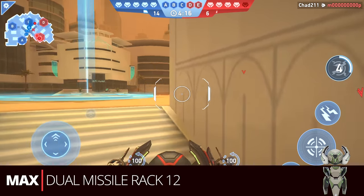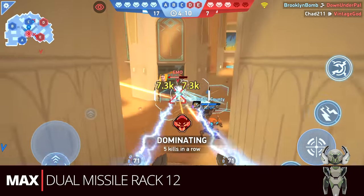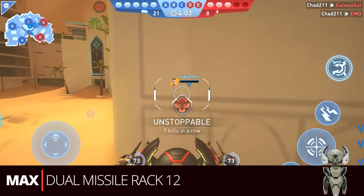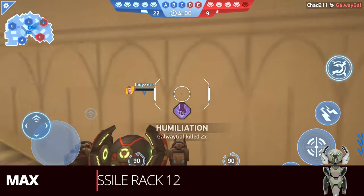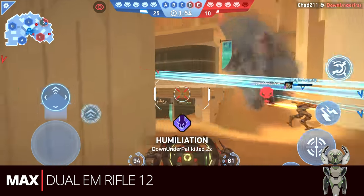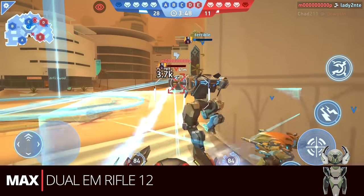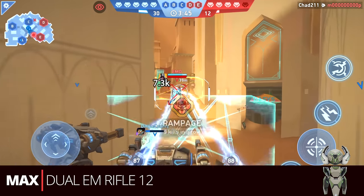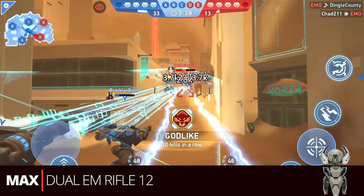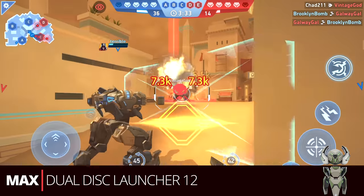Next is the dual missile rack twelves — a very solid build that just puts in good damage. You can use individual volleys and it works well with his dash. It's carrying on those 12 energy sets to maximize damage. After that is the dual EM twelves. I don't think Surge is the best mech for the dual EM twelves, but if you want the speed of a sniper with the ability to use stealth, he can be very strong with it. EM rifles work well on so many mechs, and Surge is no different.